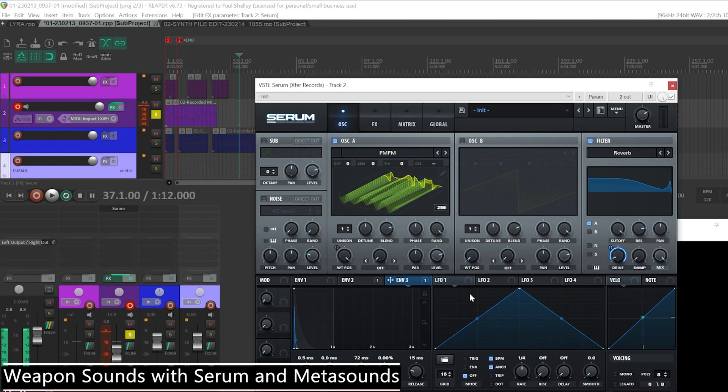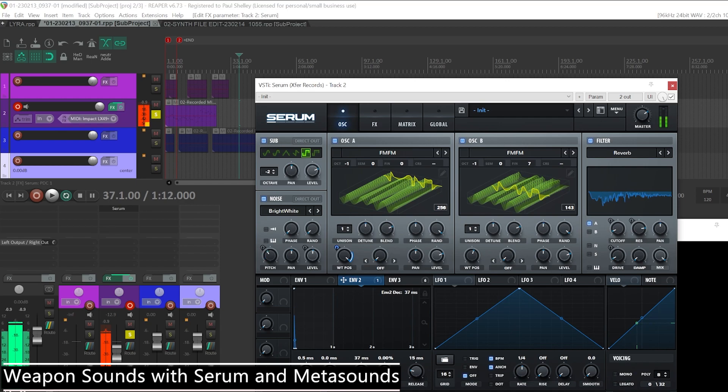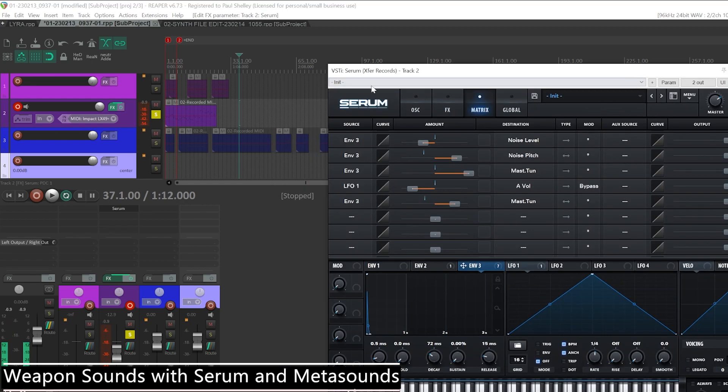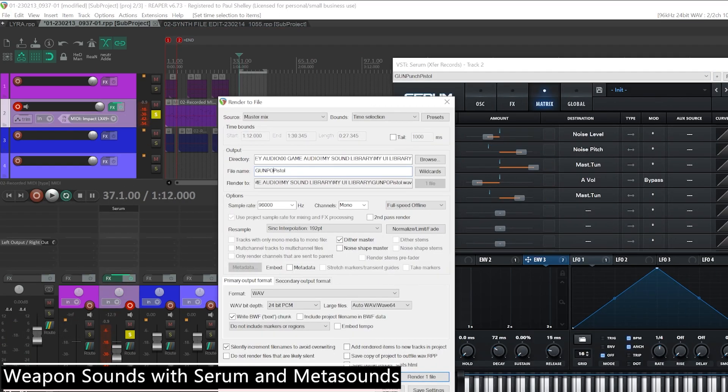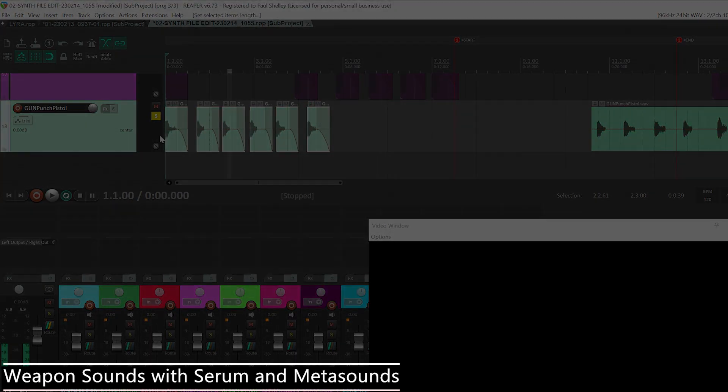Creating the punch layers was one of the biggest challenges here, to really get that explosive feel to the shot, which took some experimentation. I then made a variety of sets of synth sounds for the weapons and different parts for the gunshot breakdown, so I could sample combinations and make extra changes once in Unreal, to adapt the sounds and the dynamics, till the guns felt they had the right power and style.